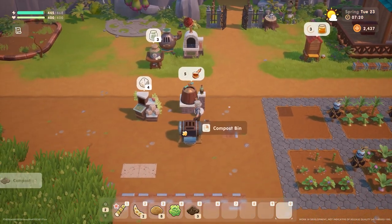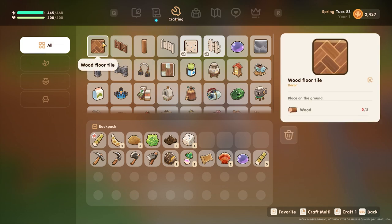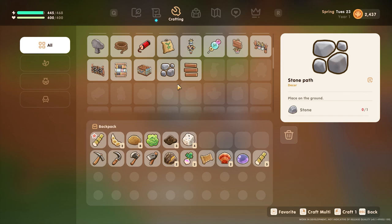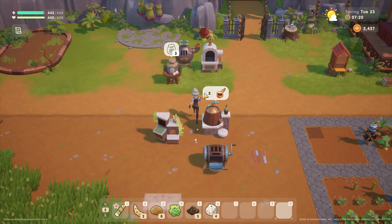We're gonna take our compost. Also, after I finish recording, we unlocked the wood floor tile as another flooring we've unlocked. So it looks like we have a few more — maybe one or two. I'm very curious what this is and this one is. I'm very excited to see what we end up getting.